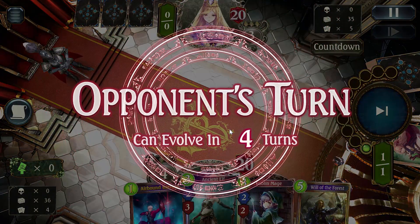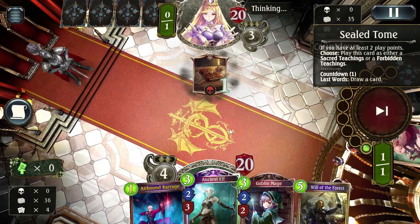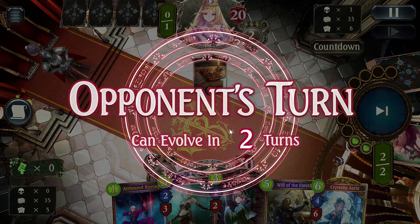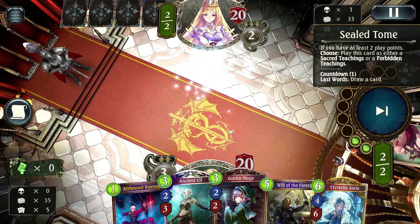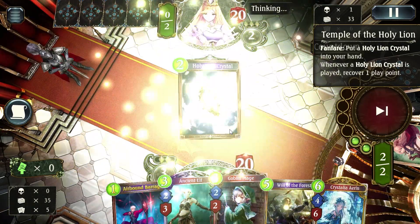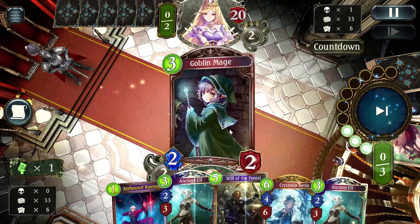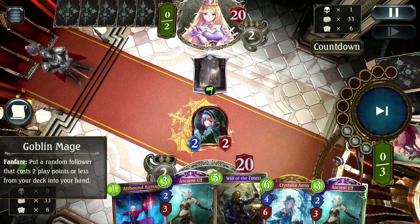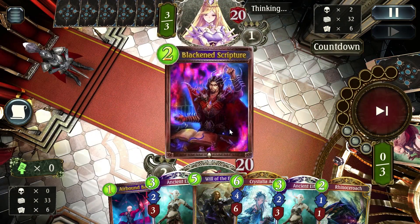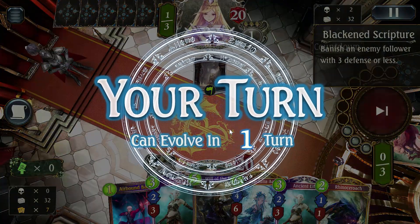Our opening hand: I kept Ancient Elf because I want a nice big block, and I kept Goblin Mage because having at least one combo piece is a nice touch in a combo deck. Goblin Mage might not be a combo piece itself, but it pulls a combo piece, which makes it better in a lot of ways — instead of wasting a hand slot the entire game holding Roach, this lets us play a card and then pull into the roach. I always send roaches back because I want to get Goblin Mage instead.